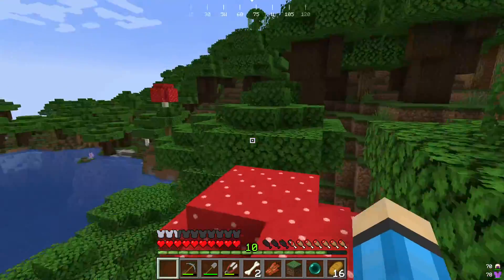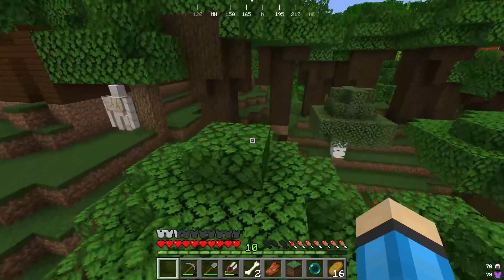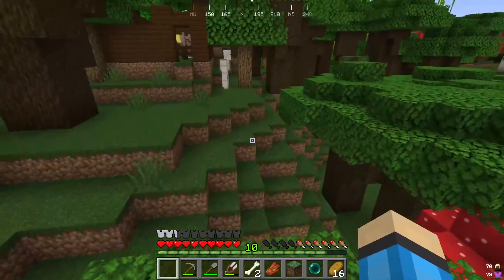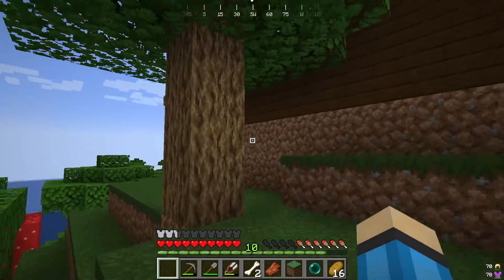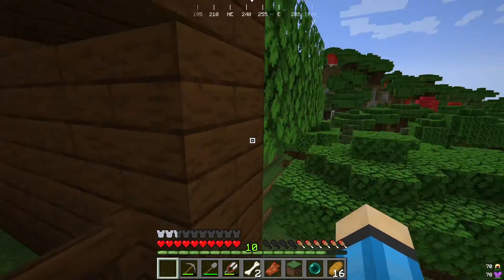Hello everybody, my name is Eddie and welcome back to the Villager Challenge. Last episode we went on a grand adventure across the seas. We saw like four ocean monuments and we got a bunch of stuff. Also I found my new favorite villager — it's this guy right here. In the brief second that he escaped the compound, which was like five minutes ago, I don't know how he did it.